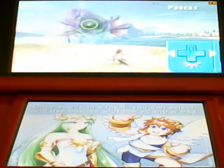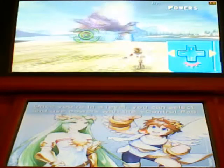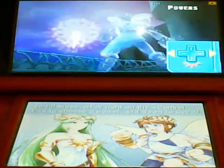Once you're in a level, you can select and use powers with the plus control pad. Press left or right on the plus control pad to choose a power, and down to use it.